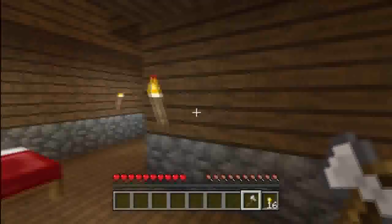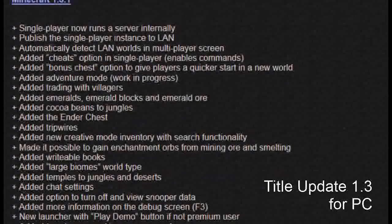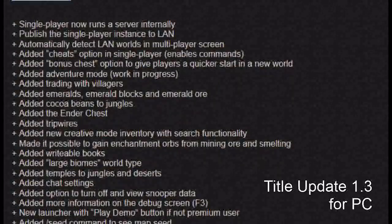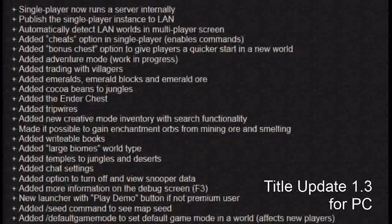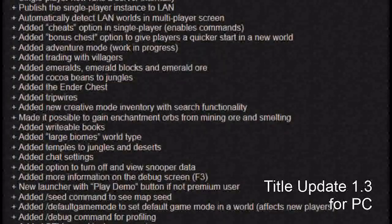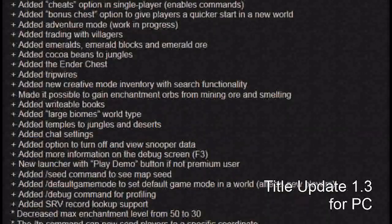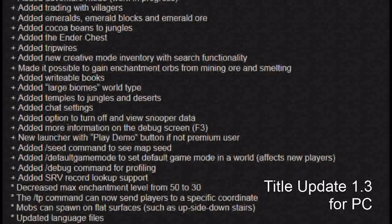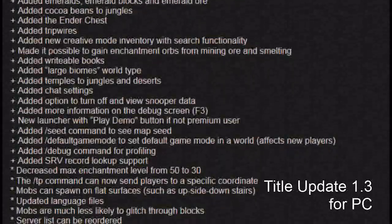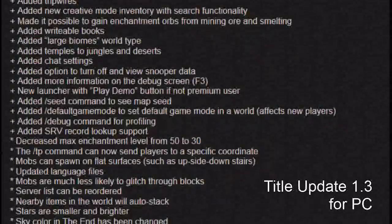Moving on to newer updates: Minecraft 1.3.1, which came after 1.2.5, added the bonus chest, adventure mode, emeralds, ender chest, tripwires, and cocoa beans. I was new to Minecraft when this update originally came out on PC — it was pretty crazy seeing all the new stuff they added. I never really got to know Minecraft when it was brand new. Of course I did play it on Xbox, but it was different. This is basically the next major update coming to Minecraft Xbox 360 Edition.